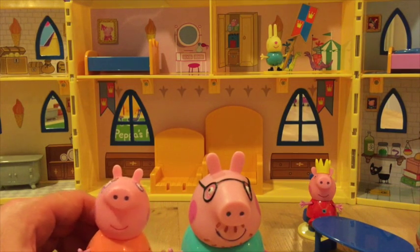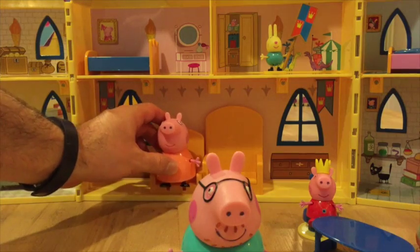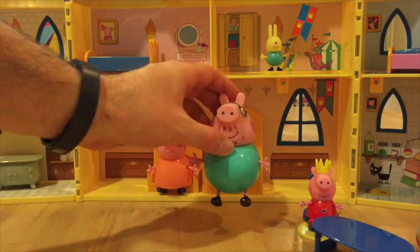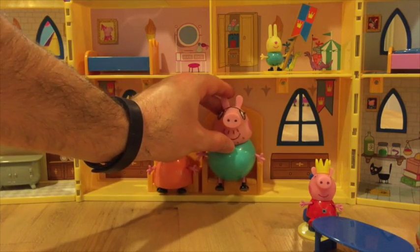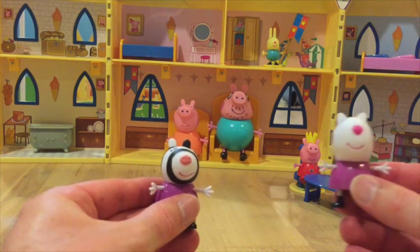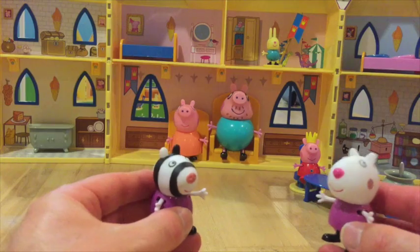Oh look — now that Pepper's Palace is all set up, Mummy and Daddy Pig have come to say hello. Mummy Pig will check out her throne and right next to her Daddy Pig can sit himself down in his throne. And who else might come to visit? Look — here's Zoe Zebra and Susie Sheep. They've come out to check out Pepper's Palace.